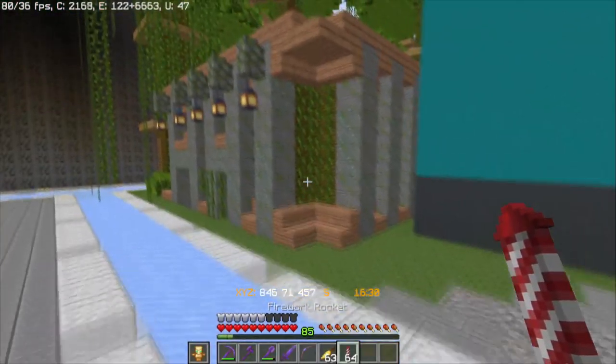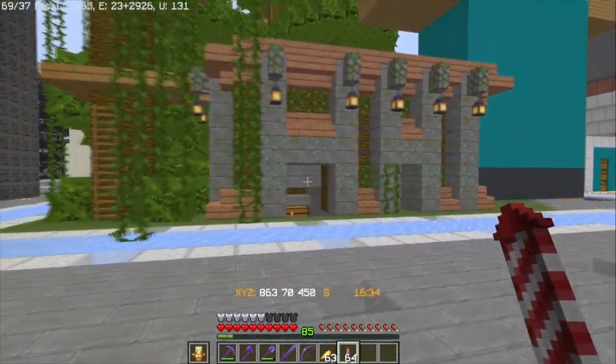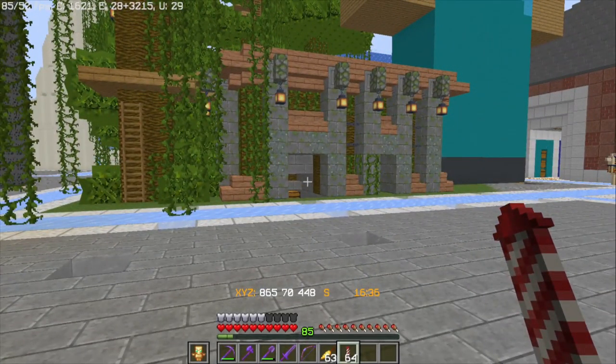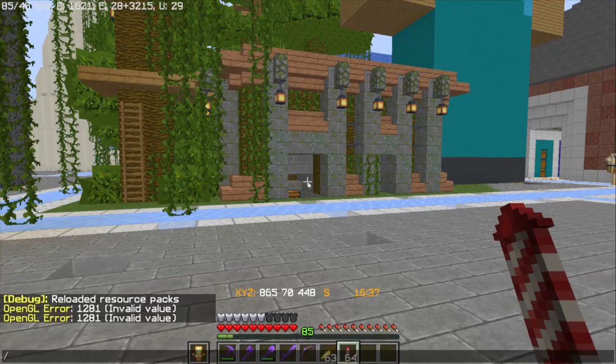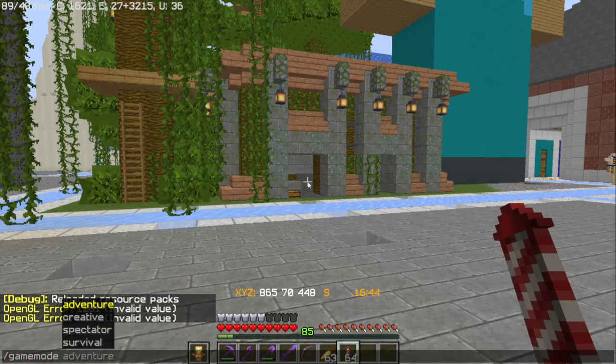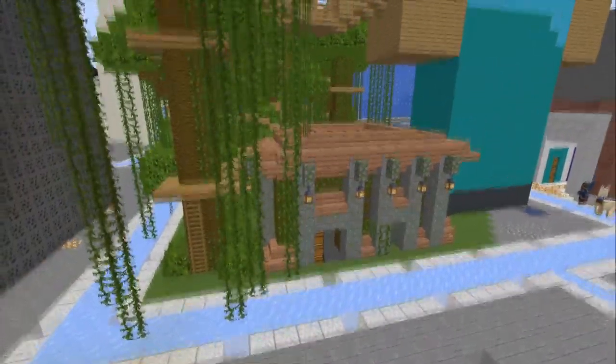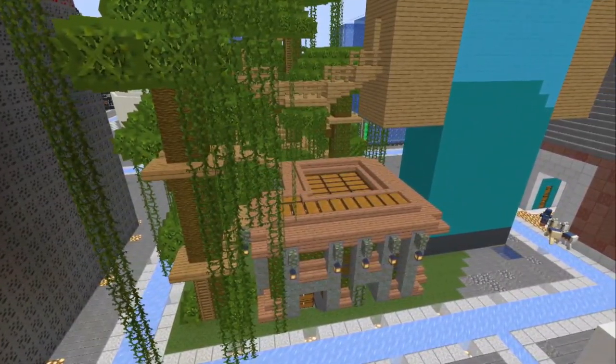Let me grab all of my rockets. Now is the actual hard part — I showed you guys the farm and how it works, but now I have to try my best to explain it. Let me go ahead and go into spectator mode. I'll show you guys the outside first, just to get that out of the way. Since it's a cocoa farm, you're in the jungle — I decided to make a jungle theme.